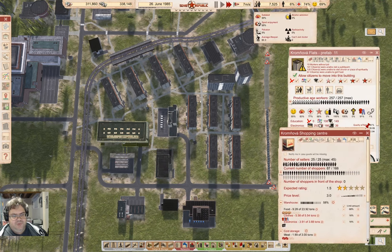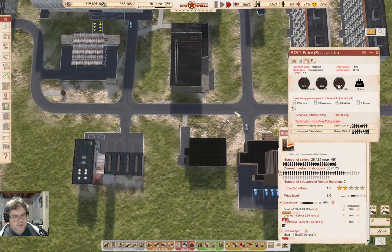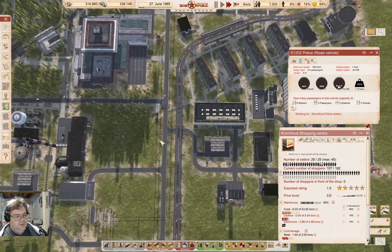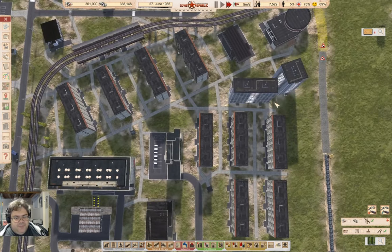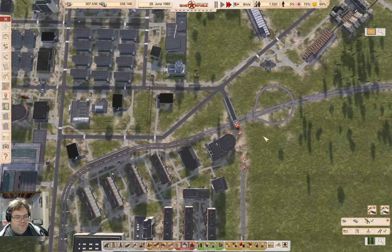That should reverse the health and happiness effects over time. Hopefully that's a net improvement. The food shortage down there is sorted out now - the 'unable to get food' numbers should be going down. It's a good thing I was paying attention and caught that fairly quickly.